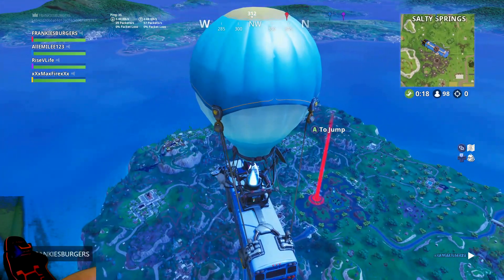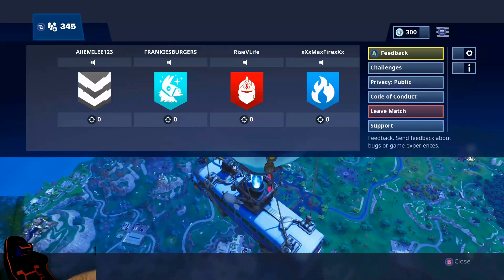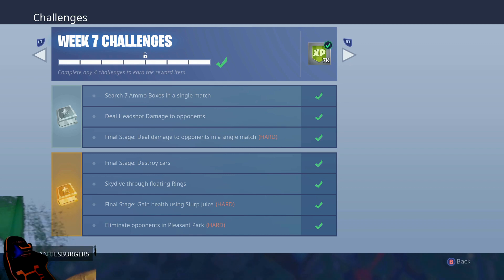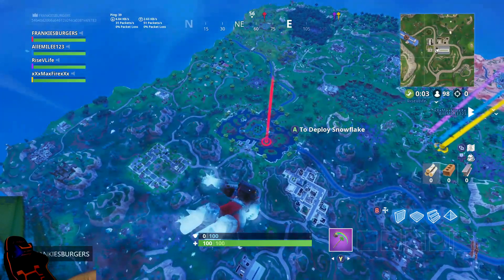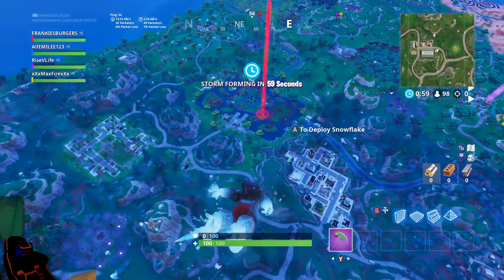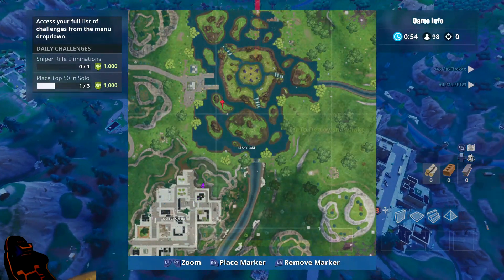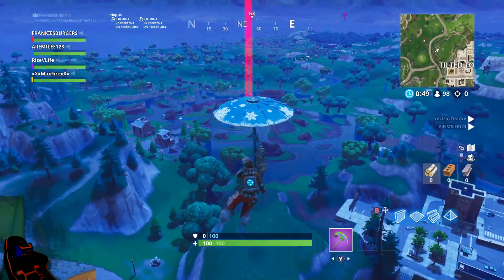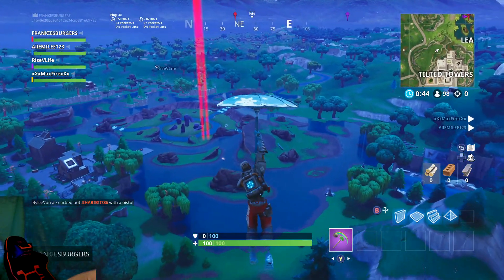All right, week seven's battlestar. Make sure you have the whole week seven complete or the battlestar will not appear where I marked it. Look in the bottom left — you're gonna be looking for a boat. The battlestar is on a boat.